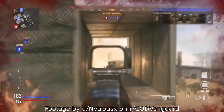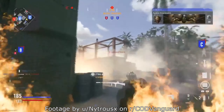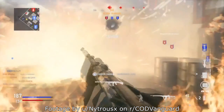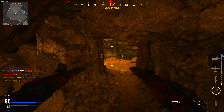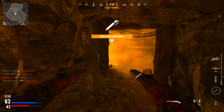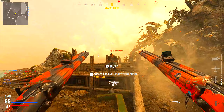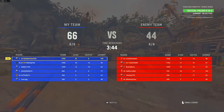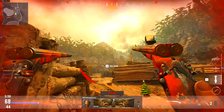Does this look balanced at all? It is literally hell on earth on Shipment because everybody's spamming incendiary grenades. If you join a game on Shipment, this is what you're going to see — there's an incendiary grenade right there that someone just threw. It's OP. It's not that bad in bigger maps, but it is definitely broken on the smaller maps. It's just not playtested — that's something these developers lack.